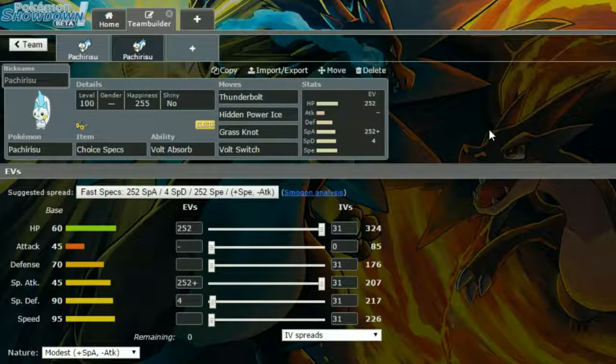For EVs, max HP and max Special Attack with a Modest nature for more Special Attack and less Attack. You can run max Speed if you want, but I'd recommend Modest. Keep in mind Choice Specs locks you into a move, so be cautious of that.